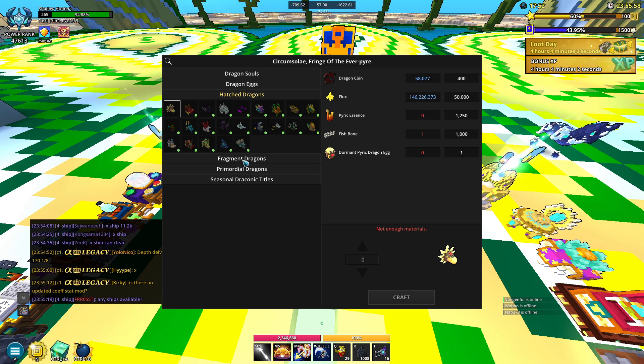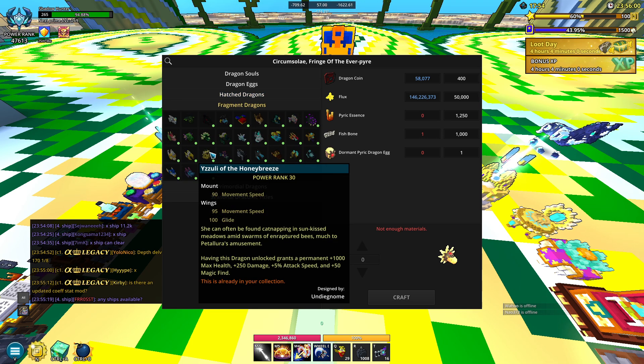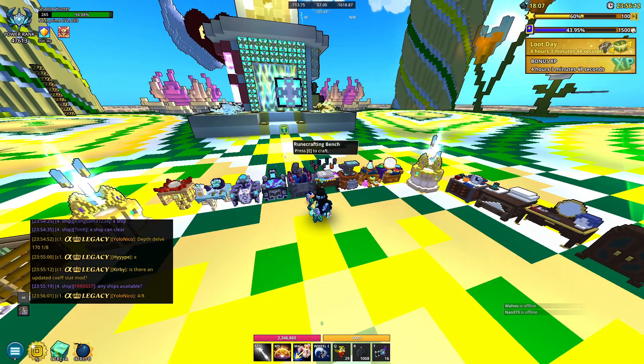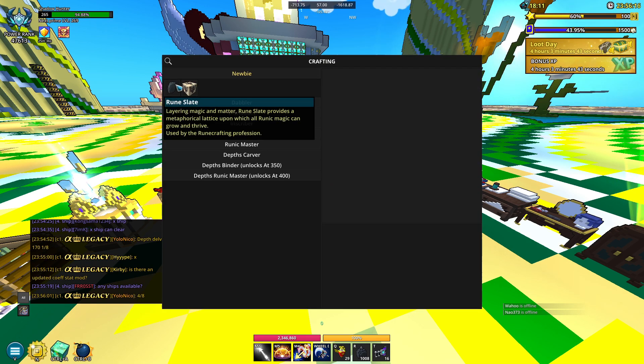You can only get one of them from the effigy as far as I'm aware; you can't get the other two. Anyway, let's get into this video and talk about runecrafting. I talked about this in my first PTS video on how to get all of this stuff, but I'll go over it here. Once you open up the bench we have some new stuff - we have some rune slates and some extra tabs over here.